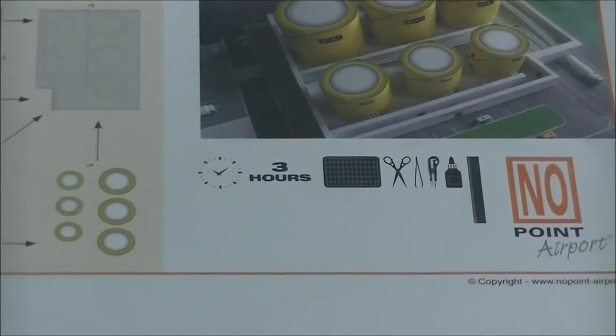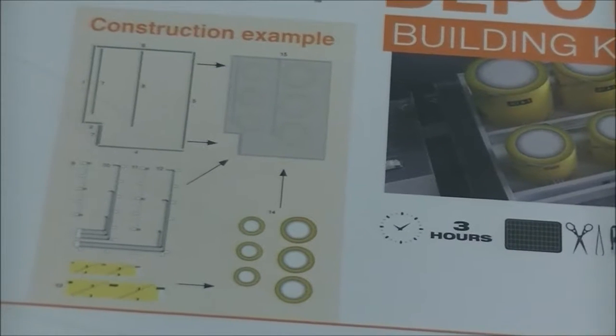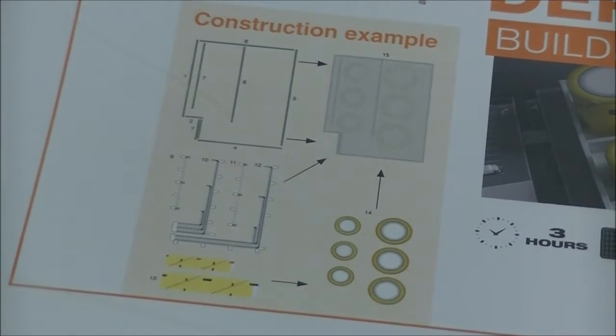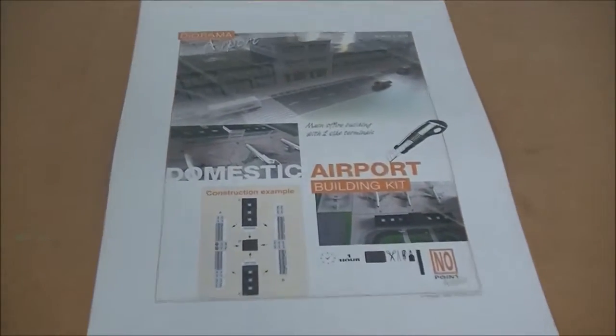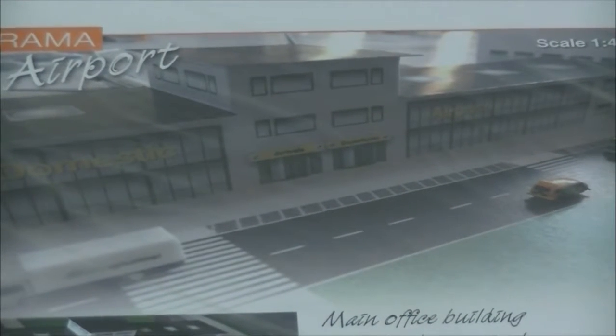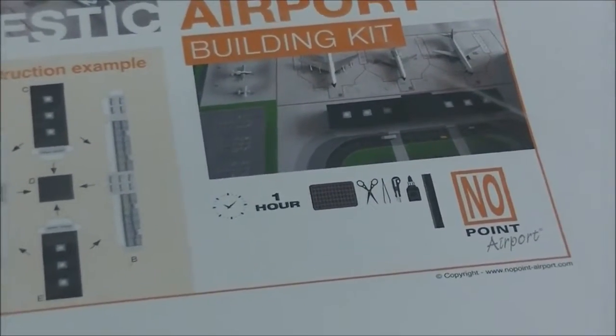The fuel depot will take three hours to build, and I'm really looking forward to seeing what it turns out like, because we didn't have any of these in our old airport. There's also a domestic airport terminal kit included. However, we'll unlikely use this as a domestic terminal since the domestic terminal will be part of the main terminal. So this will probably be used for office spaces and all of that — that's probably what I'll designate it for. It'll take about one hour to build, so not too long.